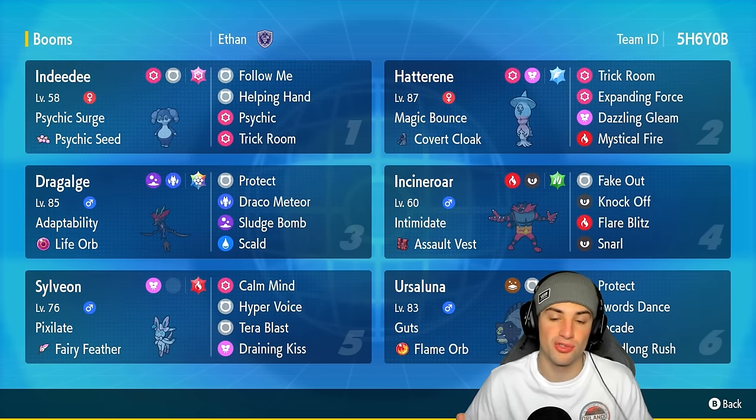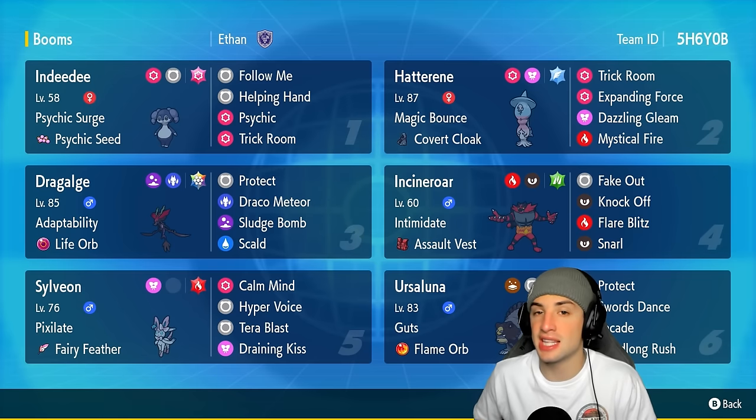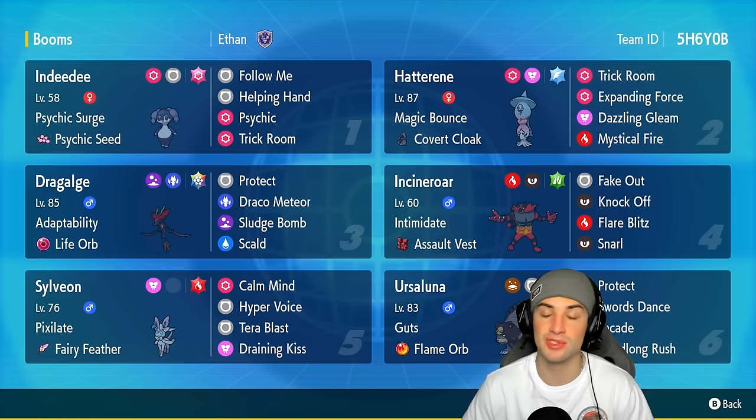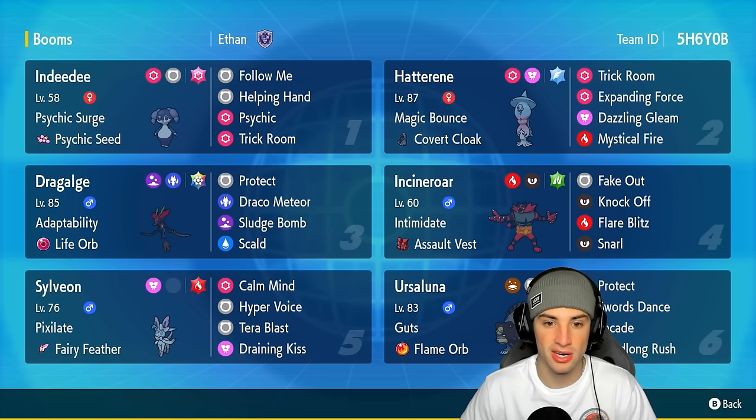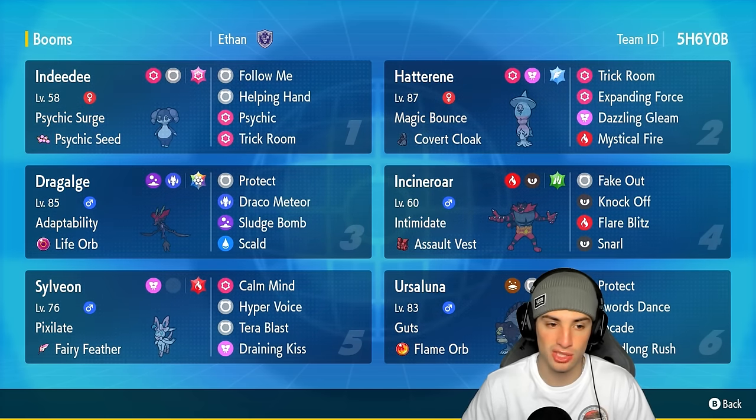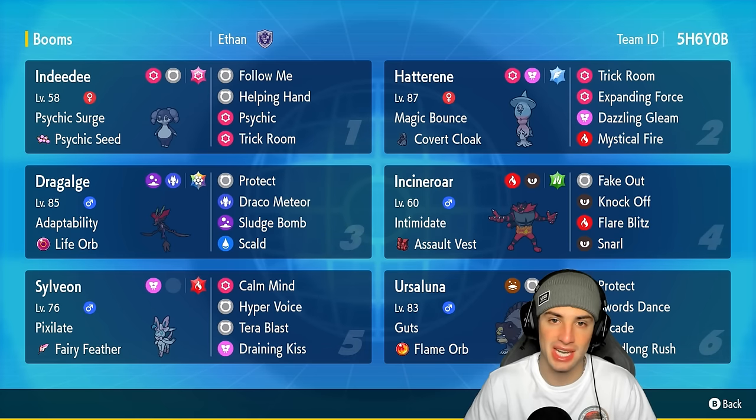That's why we're using it on this trick room team today. Dracalgae's got Adaptability as its ability to make its STAB moves hit even harder than they already do. It's got Life Orb as its item, Stellar Tera type with Protect, Draco Meteor, Sludge Bomb, and Skull Bash. This Pokémon is here for big-time damage and big-time damage only.